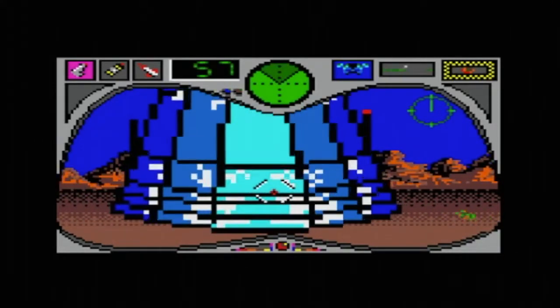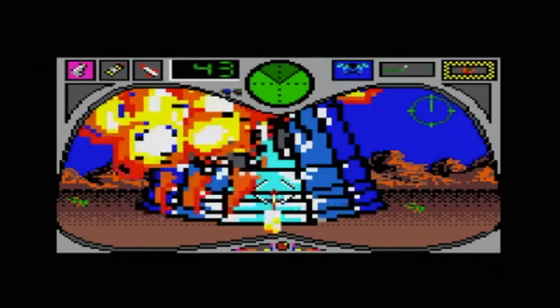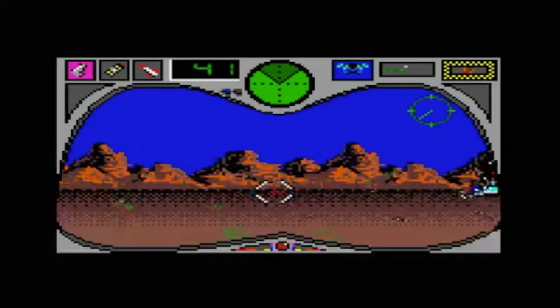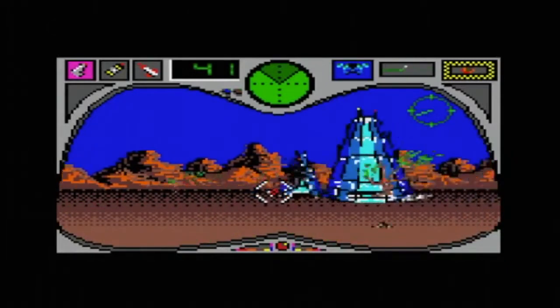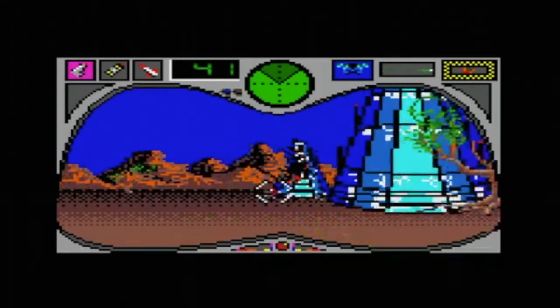Gotcha. And so there's two more of these towers left, so let's take those out. We've got quite a few weapons left, but what you will find as you play this game is that your weapons will start to deplete pretty quickly. Second tower's gone, only one left. And at this stage we've got rid of all of the foes.